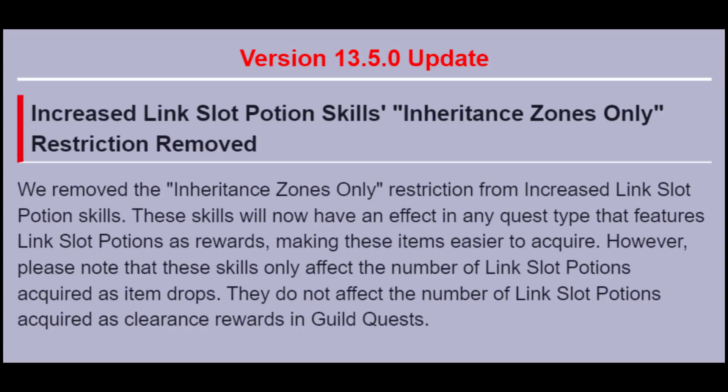The biggest change from this update, I think, is the increased Link Stop Potion skill has now been changed for the better. It's removed the restriction to only being used in Herodine Zone. So similar to the Droplet skill being useful outside of Enriched Droplet Zone, now if any quest offers Link Stop Potions as a reward for clearing the quest, you can actually get extra potions just by bringing a Link Stop character.